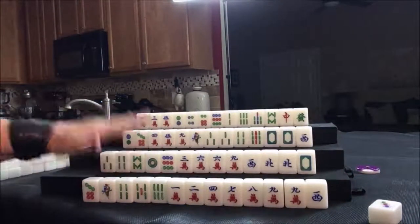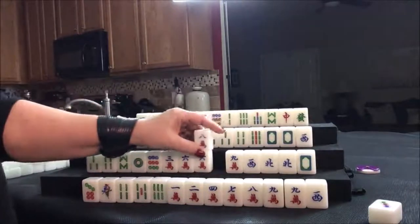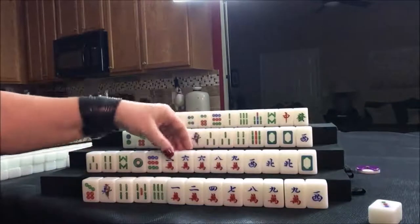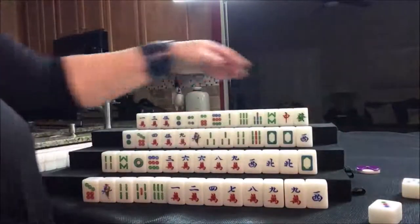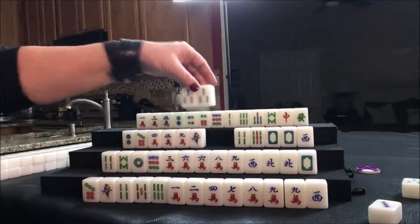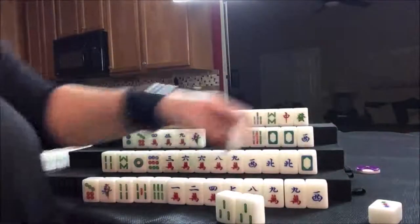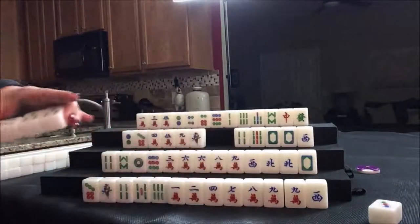Let's start by discarding the three dot and see where this goes. Nobody can take the three dot, so we'll draw — eight crack. That would be a keeper if we're playing half flush with cracks. Let's discard the three bam. We can pong that up here. Let's pong.